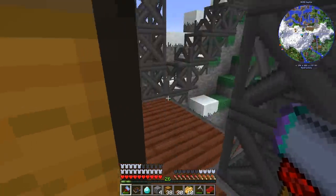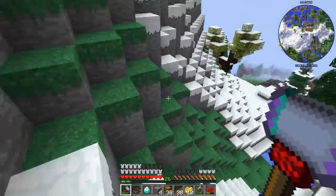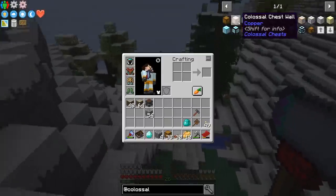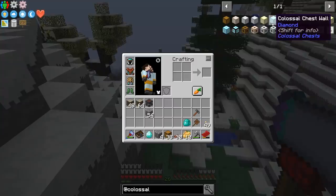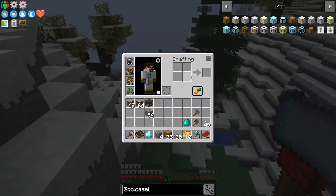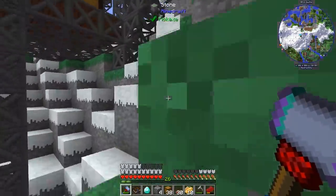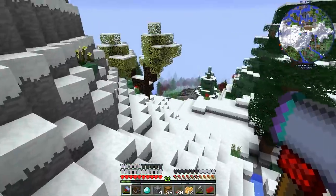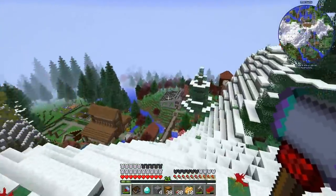So, colossal chests — boom, that's it. You can make bigger chests, you can make different colored chests. I imagine the different ranks of chests, like gold and diamond, probably have different properties and can hold more. We're getting enough diamonds now from this thing — we could probably make ourselves a colossal diamond chest. Man, it's good to know that diamonds are not a problem anymore.